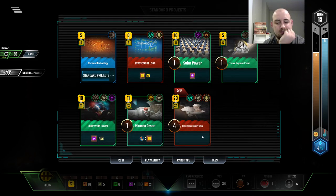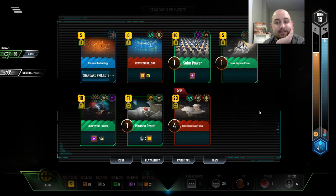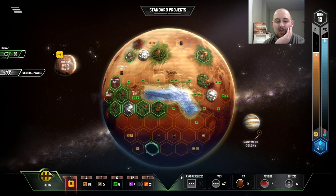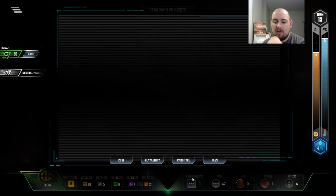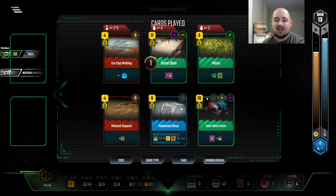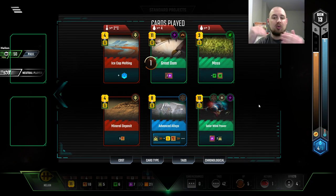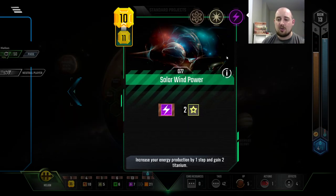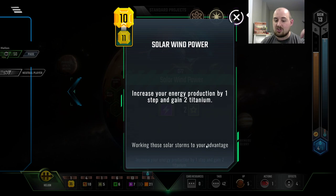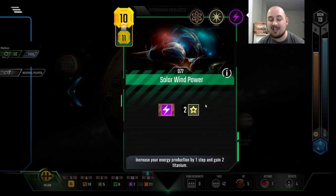Do we even have Earth tags? Like, literally one. I still want this Jovian — it's a point, for metals or titanium I haven't been able to use otherwise. This card here — I love it. I love the energy, I love getting titanium back, I love that it's a science, space, and energy tag. And I grabbed it. Because in my mind, Solar Wind Power is such a great card — it gives you so many things. Working those solar storms to your advantage. Look at the cool artwork. It's a cool card. It's got great tags, great stuff, and it's like an asteroid where you get metals back.